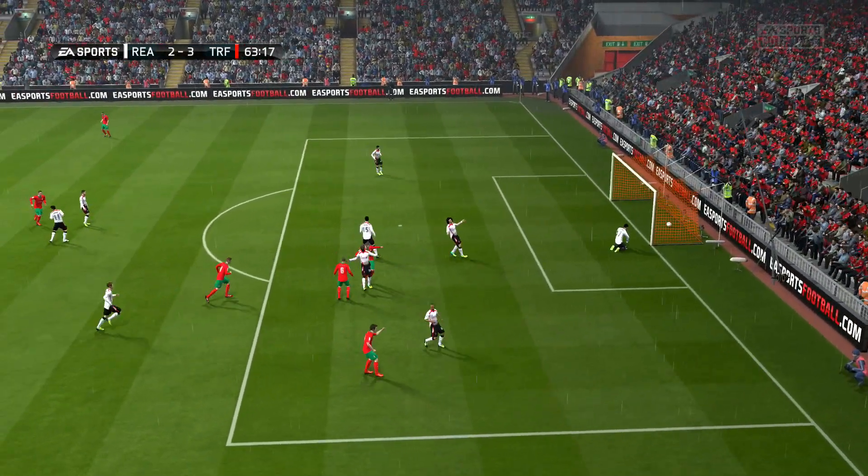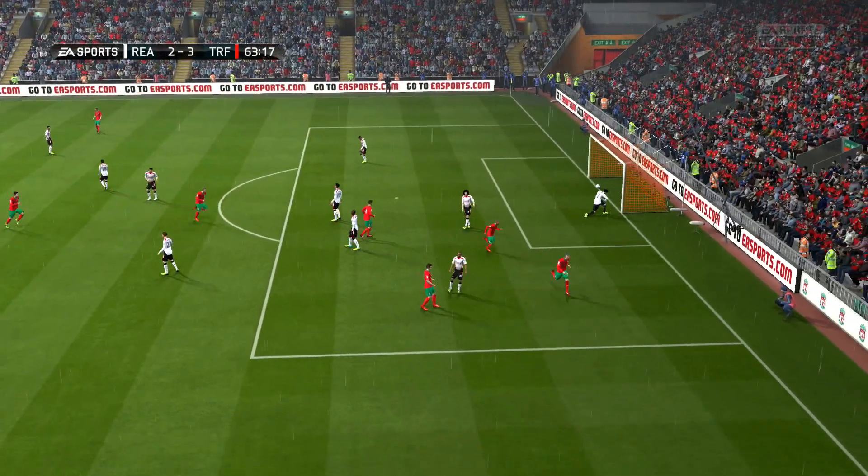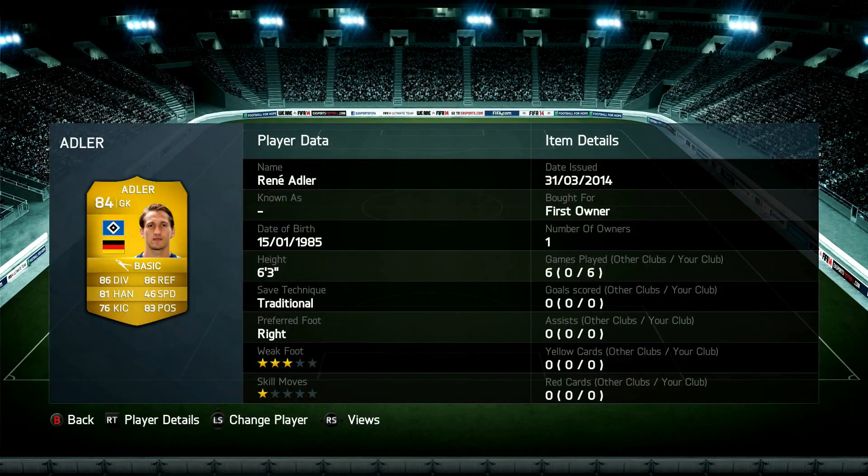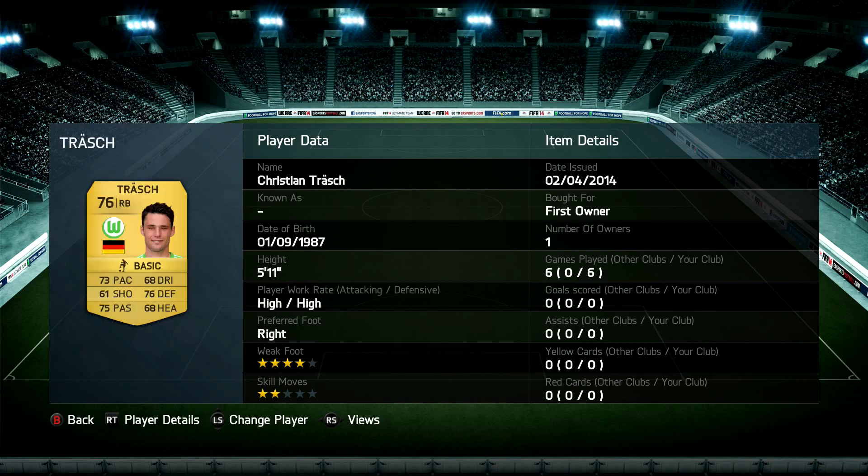I'm going to show you the team now, so let's move back into the team screen. As you can see, 4-4-1-1 is the formation and it's all Bundesliga, all German. In goal we have Adler — I prefer Wiedenfeller but I wanted to change this team up and try out a few different players. Overall he's actually a quality goalkeeper.